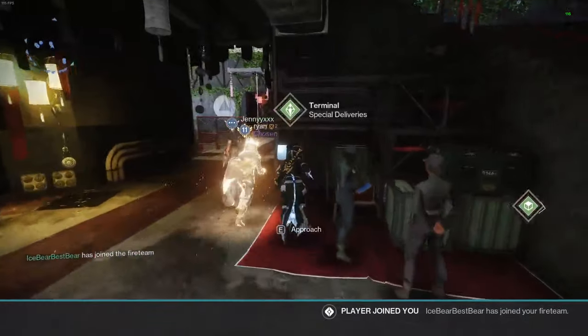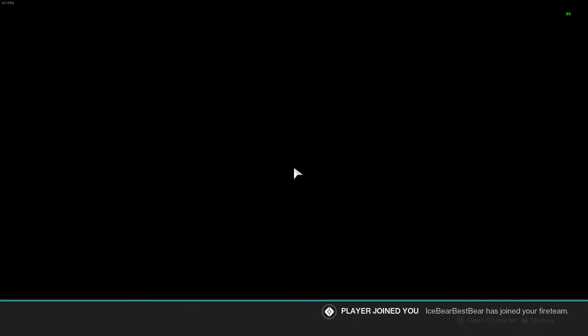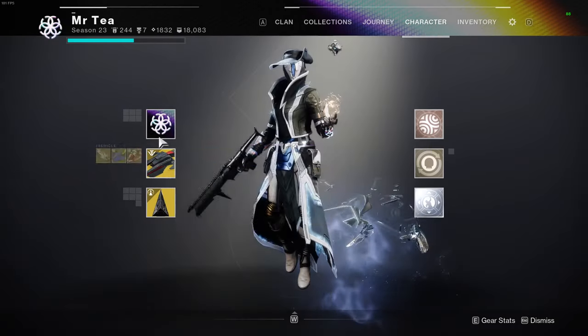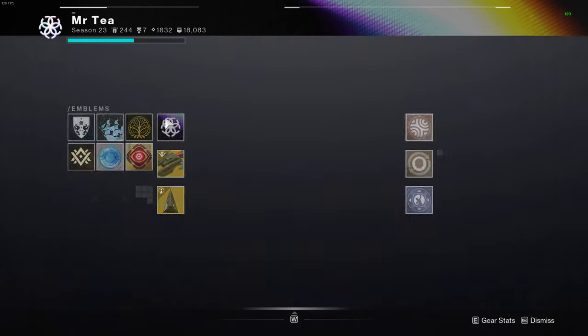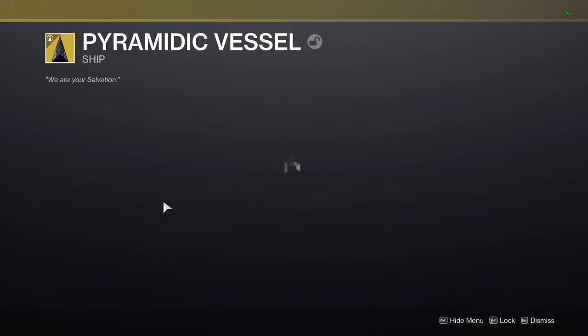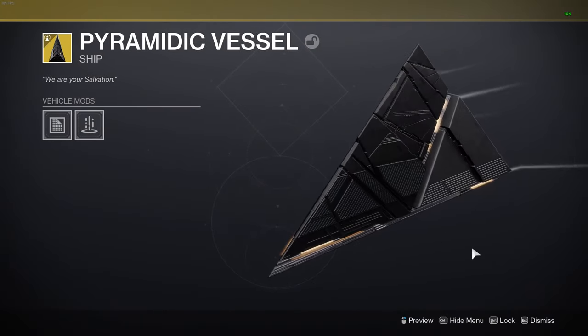You can come over to this terminal, interact, and under the Final Shape tab you'll have two new things: you'll have the Prismatic Horizon emblem, which looks pretty cool, and you'll also have the new pyramid ship that you can now use.